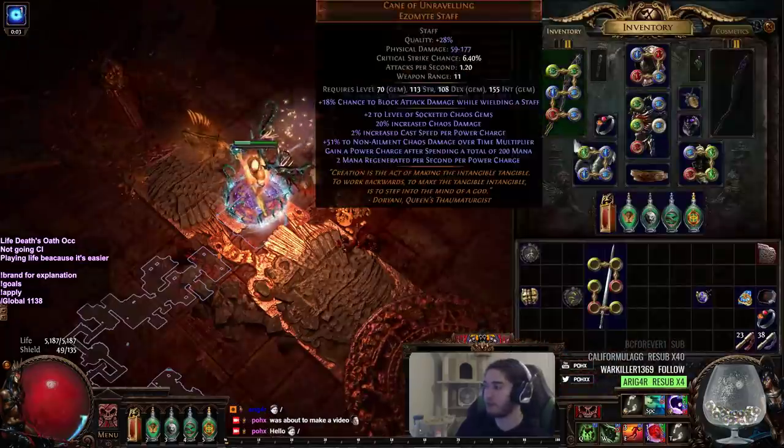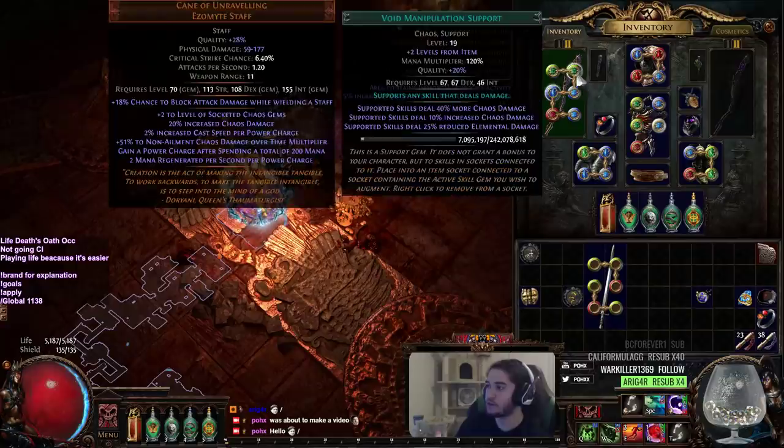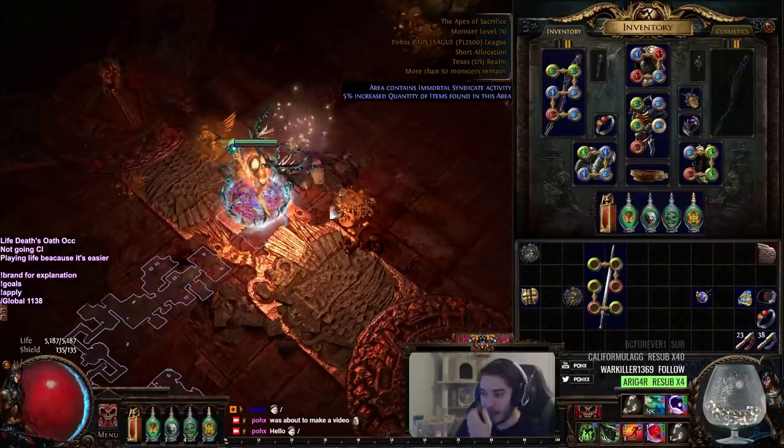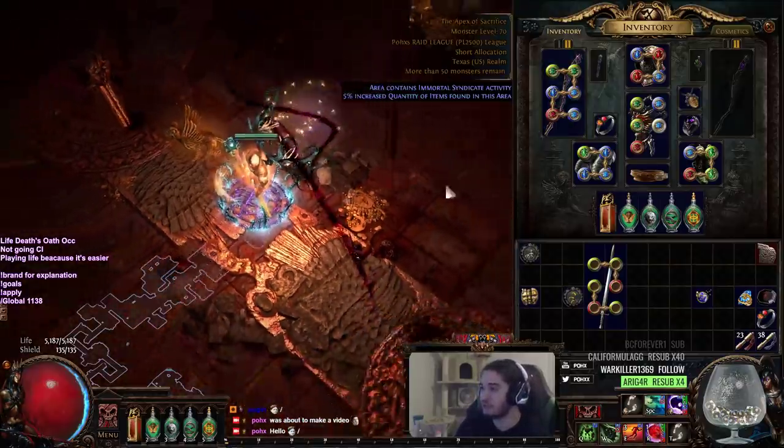With Cane of Unraveling, we do get access to Volley Blight. So I'm currently using Swift Affliction, Void Manipulation, Controlled Destruction, Blight, Empower, and Efficacy. It's only a level 2 Empower, so it's not super good, but it's still good.